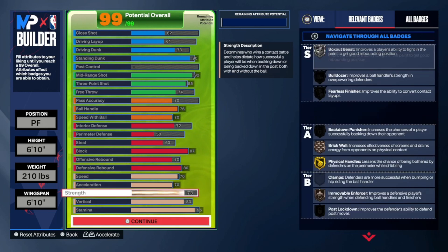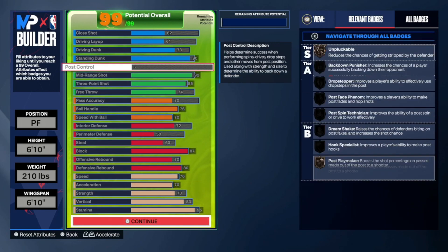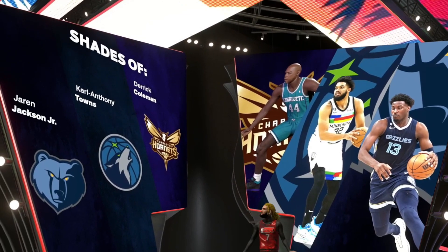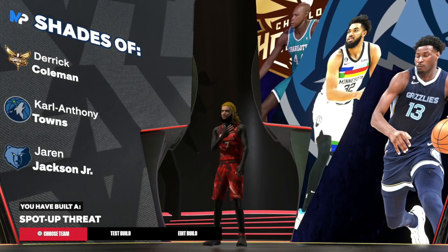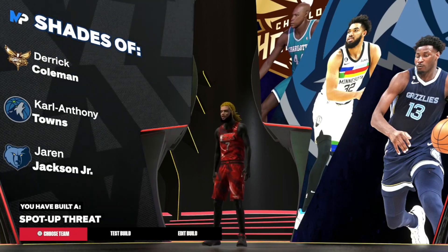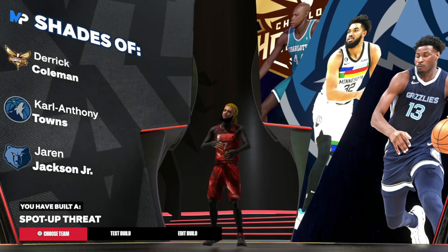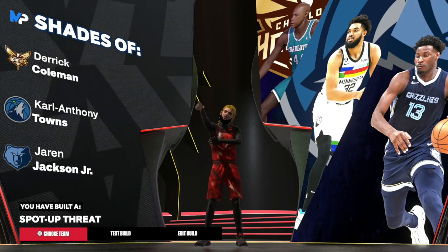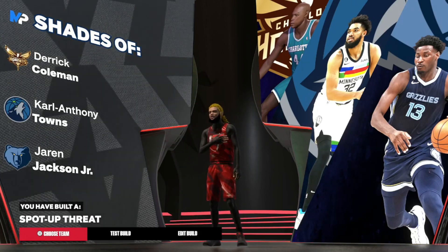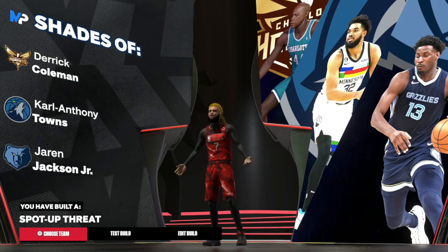73 strength, 83 vert so you're jumping really high, 95 stamina. The build is called 'Spot Up Threat' — not the most organic name, I wish it was called the Slim Reaper, but beggars can't be choosers. That's the KD build — hopefully you guys liked it. Shoutout to Ken for helping me out with this build — I'll put his Twitch and Twitter in the description. Like, comment, and subscribe — catch you boys later, peace.